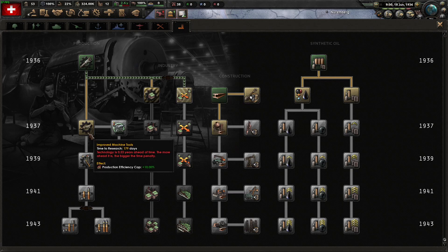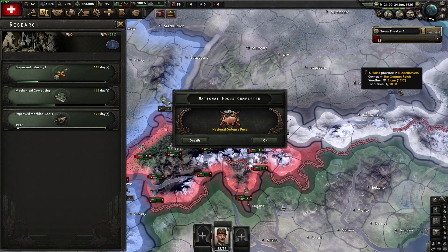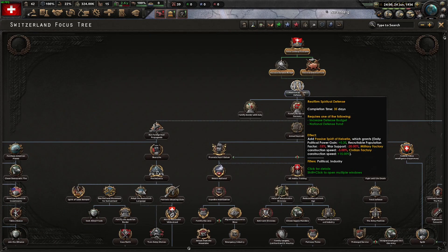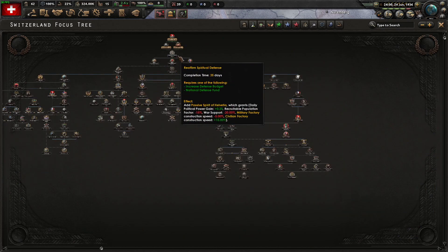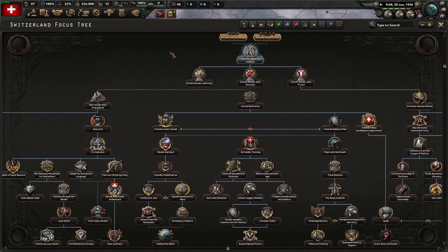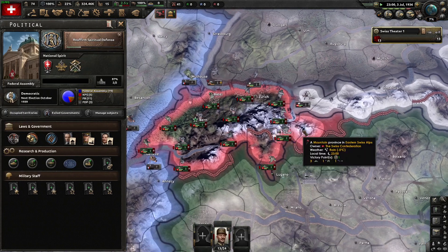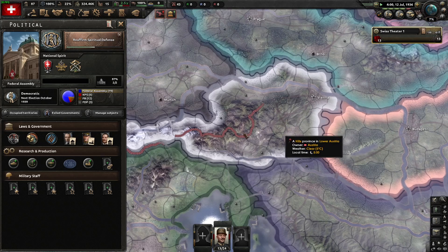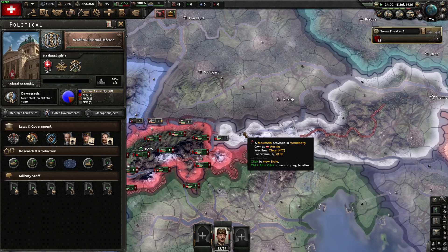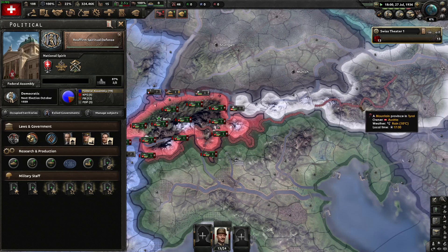I've got Construction — got to go to Improve Machine Tools. That 20% bonus from Adolf is huge; I don't even mind going slightly in the wrong direction. These new impassable zones are going to be pretty big for multiplayer games. I don't really play multiplayer — I prefer single player or playing with a friend or two. But for some other Hearts of Iron content creators you may watch, this is going to be big for them.